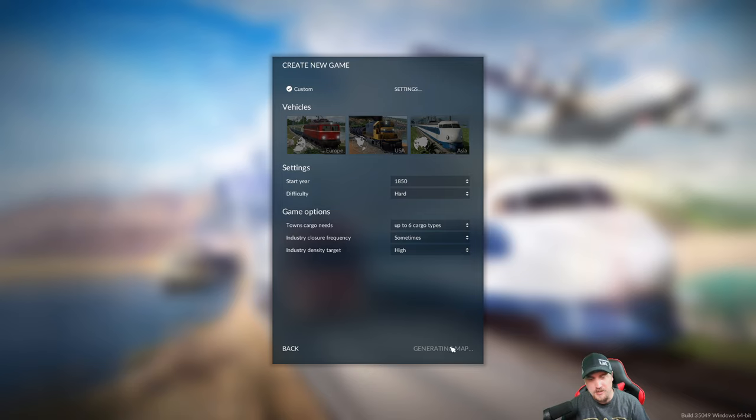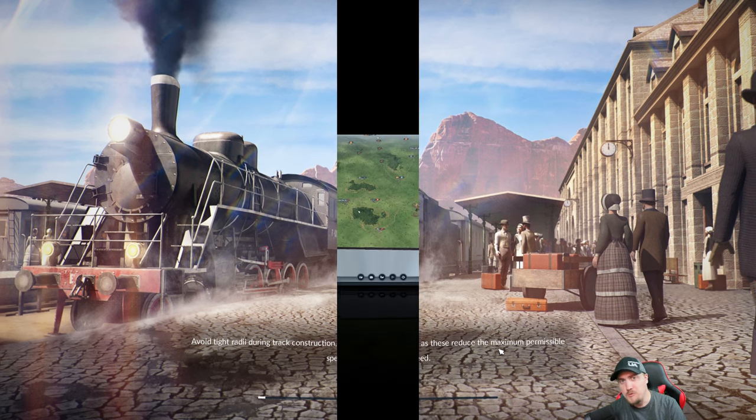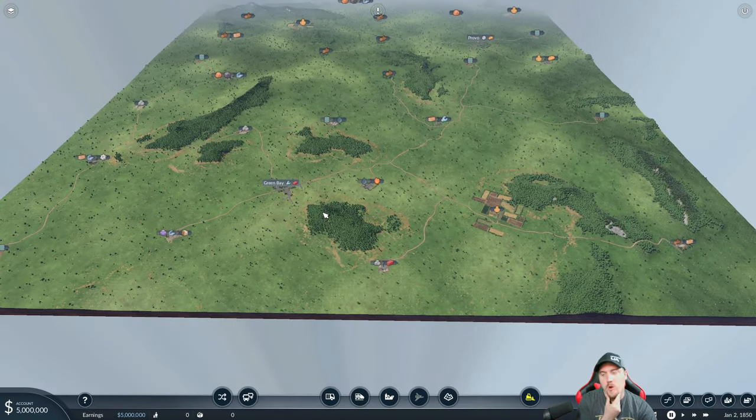We'll click save and generate the map, then press start. Once we're in, I chose a long rectangular map rather than a square map because I want one major line running from beginning to end through the whole map. That's the main format I wanted.